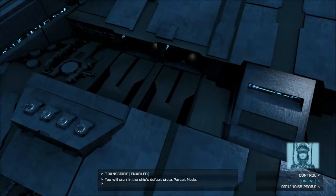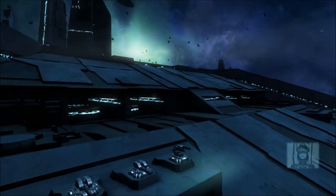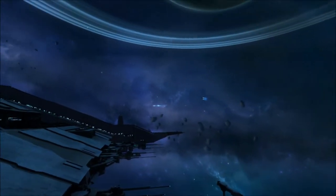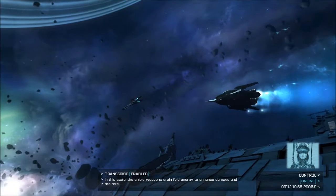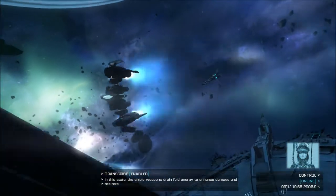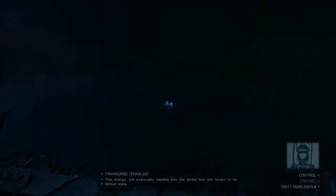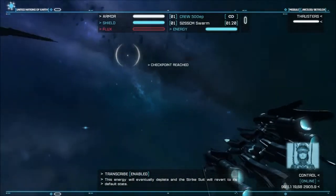You will start in the ship's default state, Pursuit Mode. The only feature of the ship is Strike Mode. In this state, the ship's weapons drain fold energy to enhance damage and fire rate. This energy will eventually deplete, and the Strike Suit will revert to its default state.